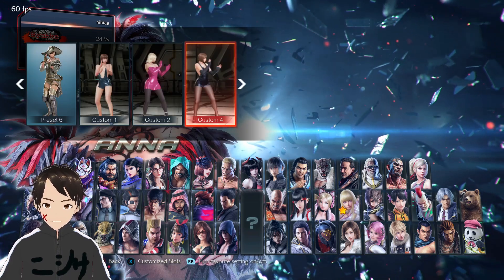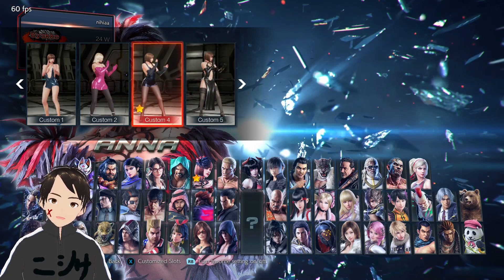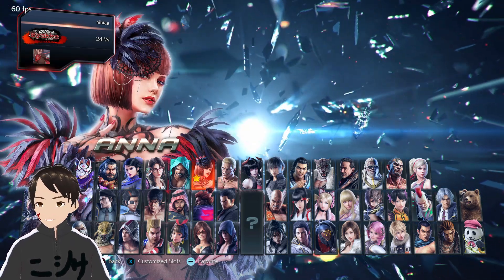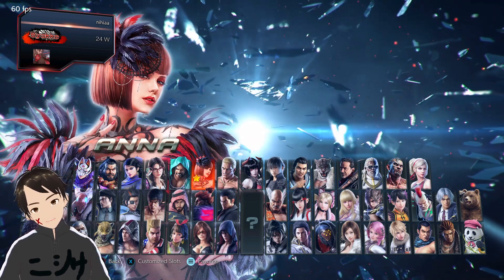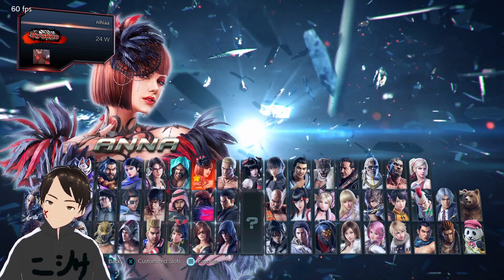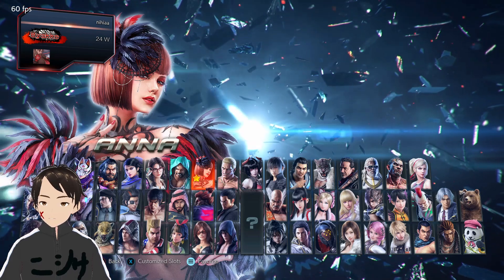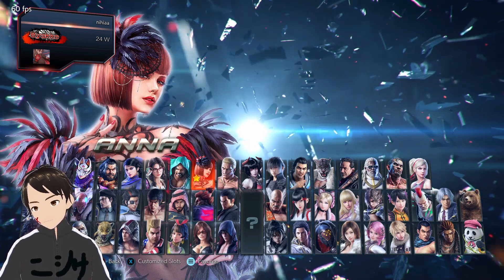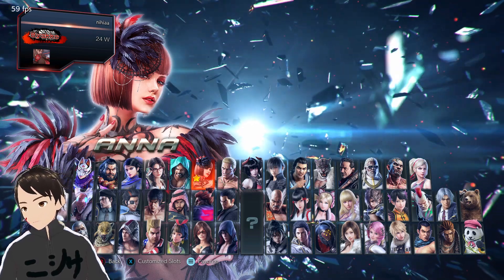With that said, make sure you guys select preset three for Anna or the halter neck dress for Anna because those are my favorites — just kidding, you guys can select whatever you want. But make sure you take it seriously and show the dev team what you actually like. That's it for this video, see you guys next time, bye-bye and thank you as always.